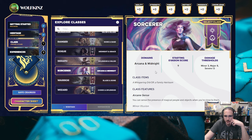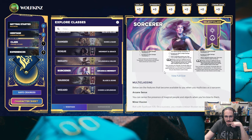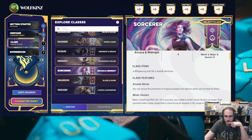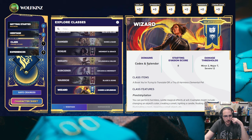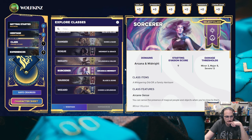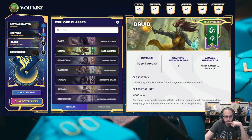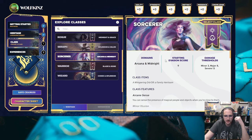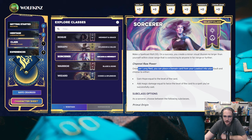Let's see what the difference is between a Sorcerer and a Wizard here. Since the presence of people and objects when you're close to them... I want, like, an overview. I don't see that anywhere. Codex and Splendor — I don't really know what that means. Arcana and Midnight. You know what, we're well-read, I think we could lean into one of the spellcasting classes. I'm a diehard Sorcerer in 5e, so I'm going to go with that. Channel raw power. That entire sentence made no sense to me.